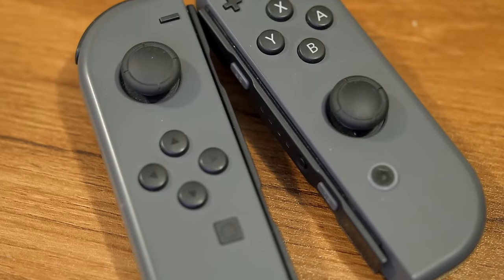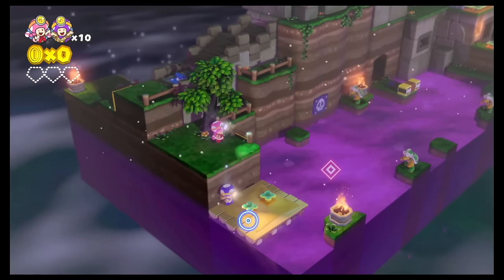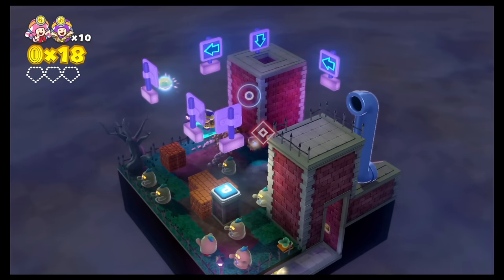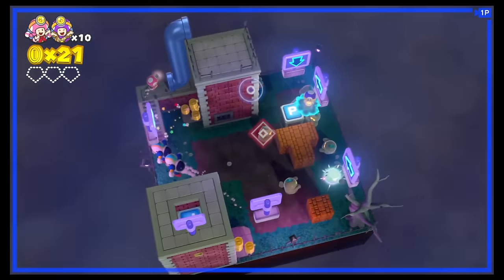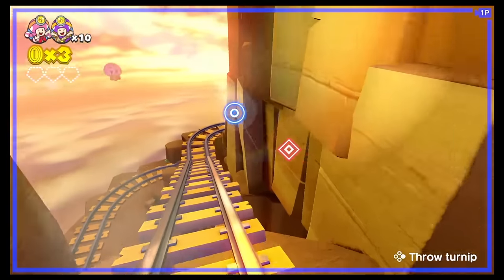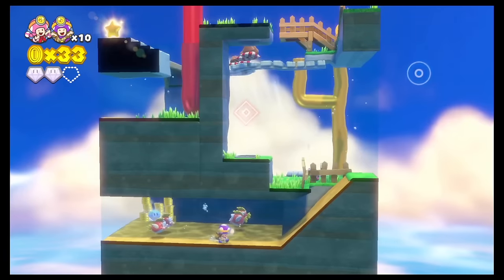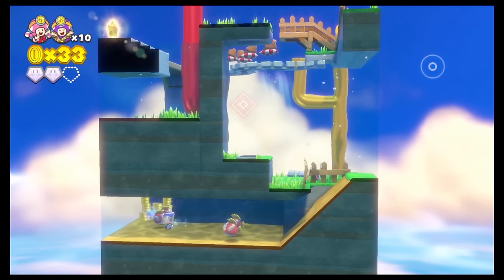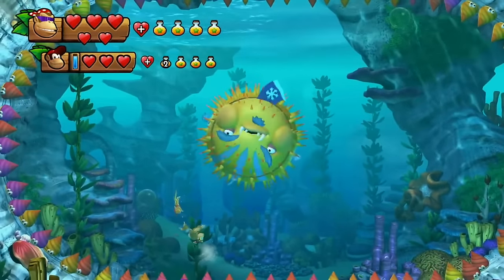We're going to talk about these in alphabetical order. First, let's start with the Wii U ports. We have Captain Toad: Treasure Tracker. It's a great two-player co-op puzzle game. Originally on the Wii U it was single player, but the Nintendo Switch added the ability to play as Toadette, plus an assist mode where you can use a cursor to throw objects. Playing as two actual Toads makes for a really great and equal co-op experience.